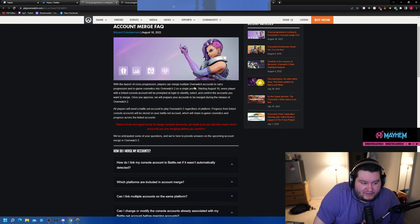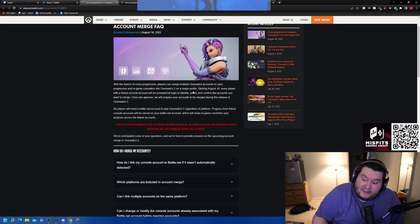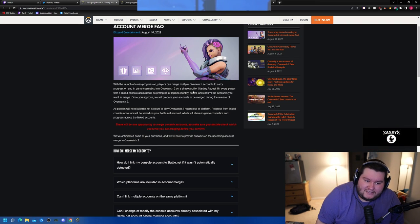With the launch of cross progression, players can manage multiple Overwatch accounts to carry progression and in-game cosmetics to Overwatch 2 in a single profile. Basically, if you had a console account and then went to PC, it'll carry over. It also works in reverse — if you're a PC player and want to play on console, you can still play on the same account.